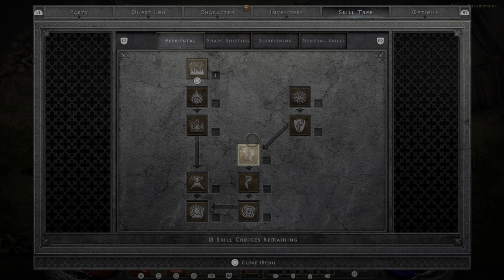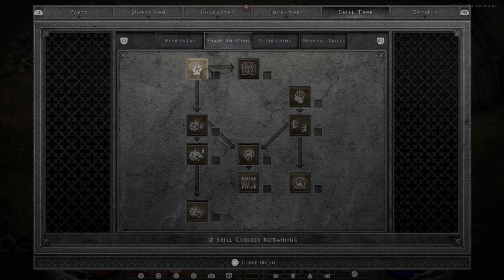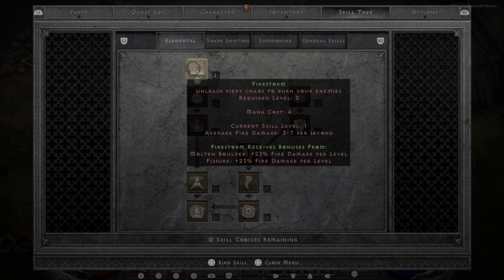For the Druid, when I start out I always make sure I grab Oak Sage from the Summoning tree. This can give a huge boost to your life and your whole party, especially at higher levels — it'll double or more your max life. For Shapeshifting, I've tried it before and it's pretty cool, but I prefer to go to the Elemental tree when I start. The first three fire skills — Firestorm, Molten Boulder, and Fissure — all synergize with each other and add damage, so I usually go for those when starting a Druid.